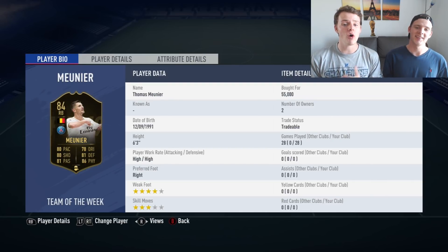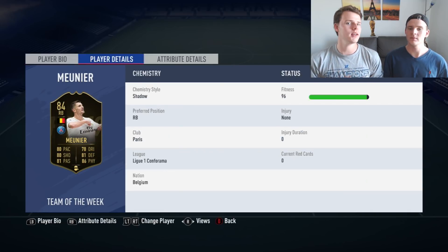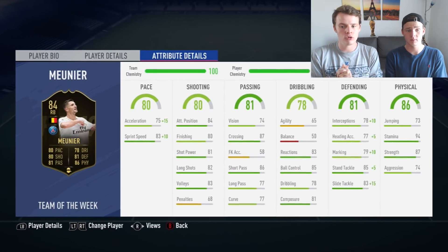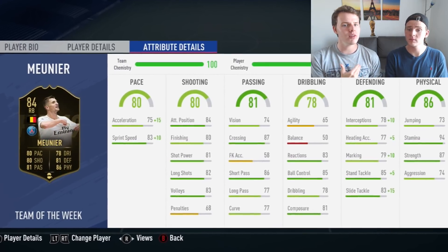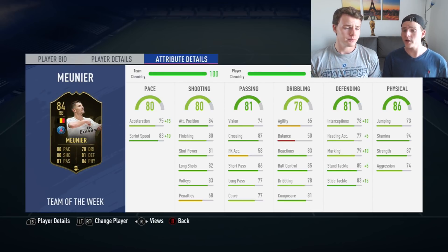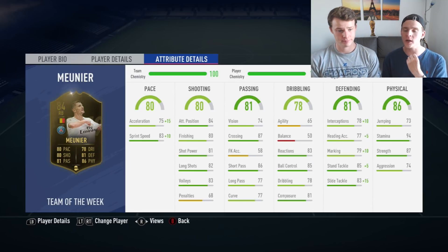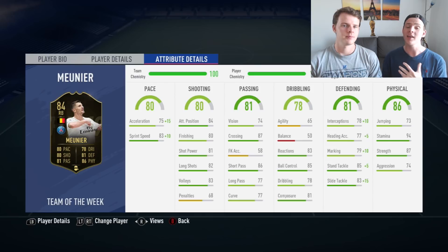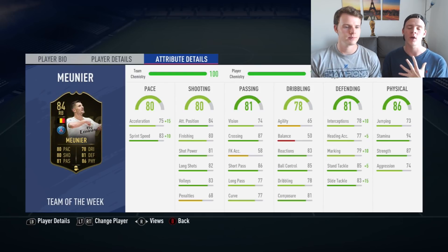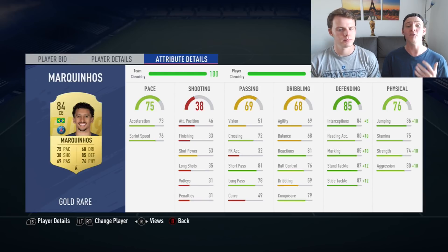At right back we invested into the inform of Thomas Meunier. Look at those stats — almost every attribute is good except for dribbling, but we can really feel a lot of improvement compared to the normal Meunier, the 82-rated card. The 94 stamina is really coming clutch — you can feel him pushing forward in game. Strong fullbacks with a lot of stamina is a key stat in my opinion.